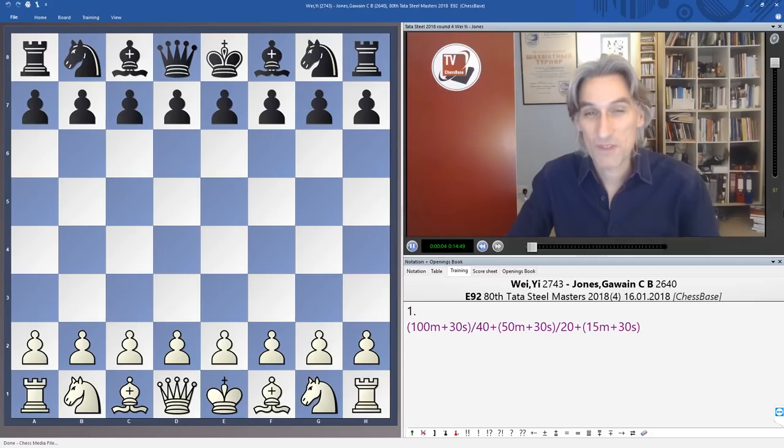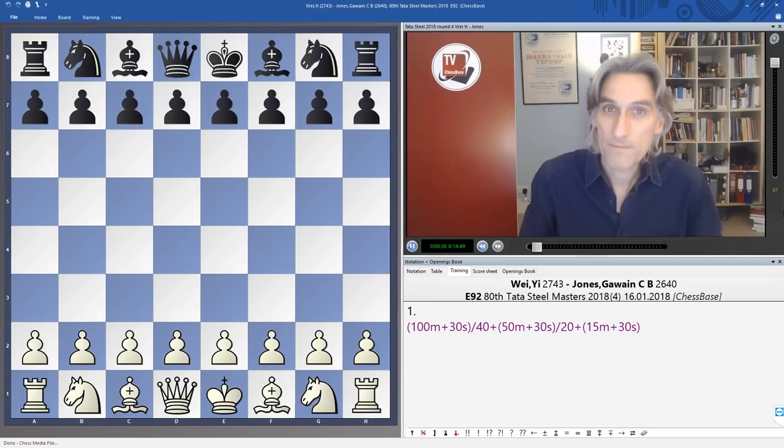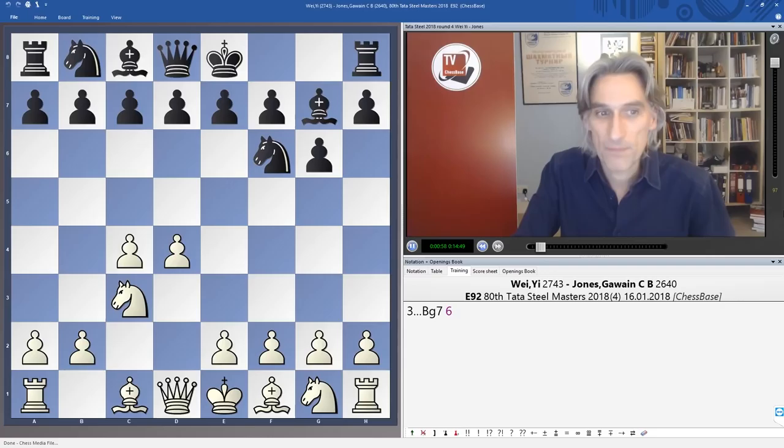Round four of the Tata Steel tournament was very exciting and there were several candidates for my game of the day, but in the end I've gone with the encounter between Wei Yi from China, the 18-year-old prodigy, and Gawain Jones from England. He's 30, he's been in the England team for many years now, rated 2640 — a fair bit below the elite players in the Tata Steel tournament.